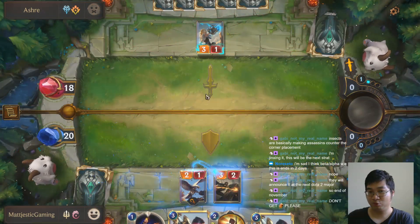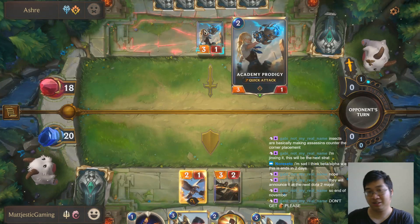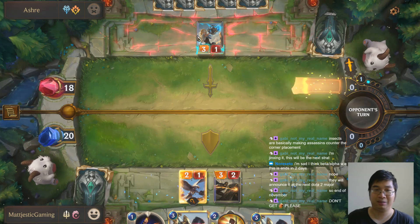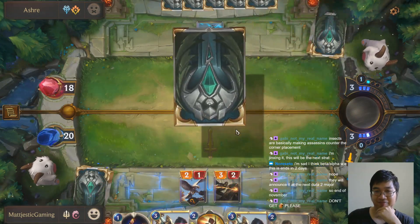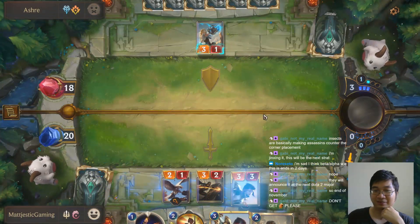Here I need to counter the quick attack. He can put the quick attack down and if I don't have a unit to block it, he will just kill a unit for free or do 3 damage for free. But having my unit down, he will pass because he knows he can't beat me. Perfect — always two steps ahead.